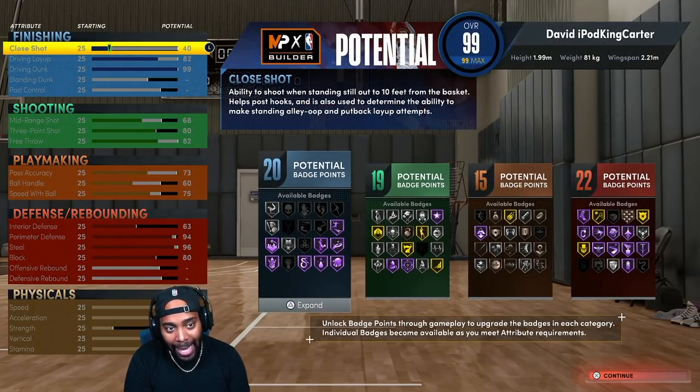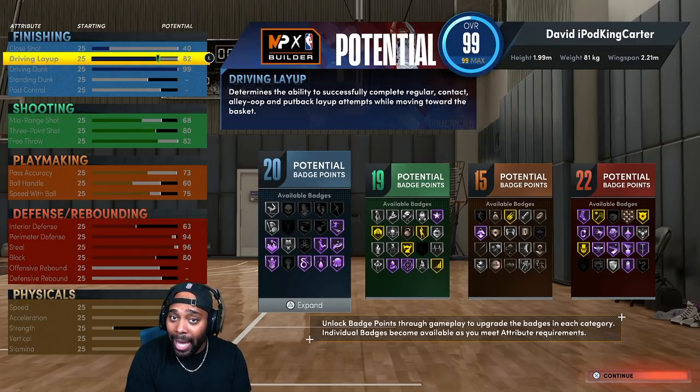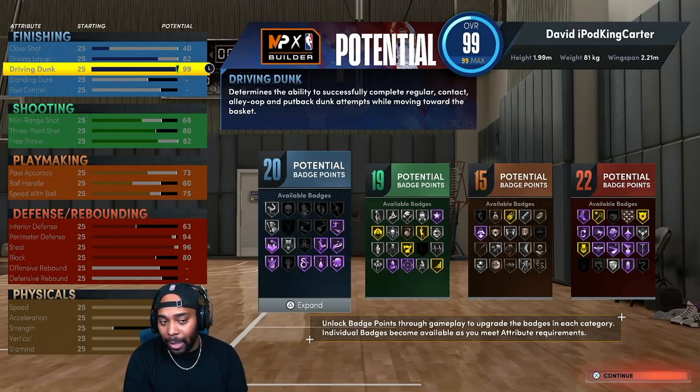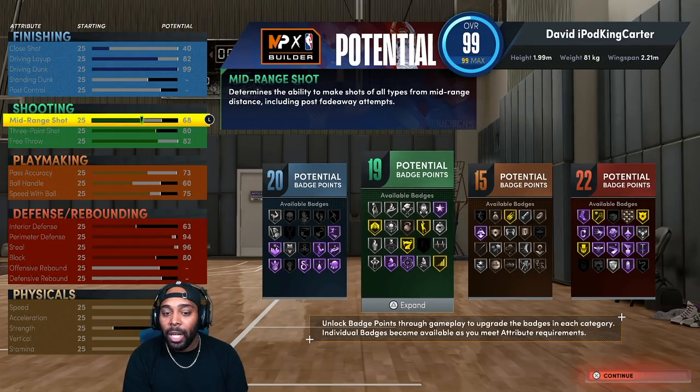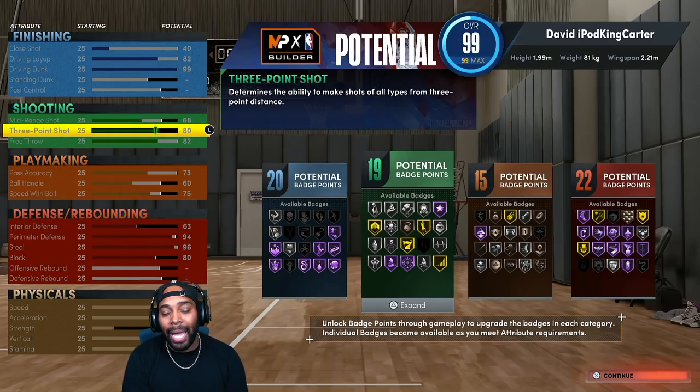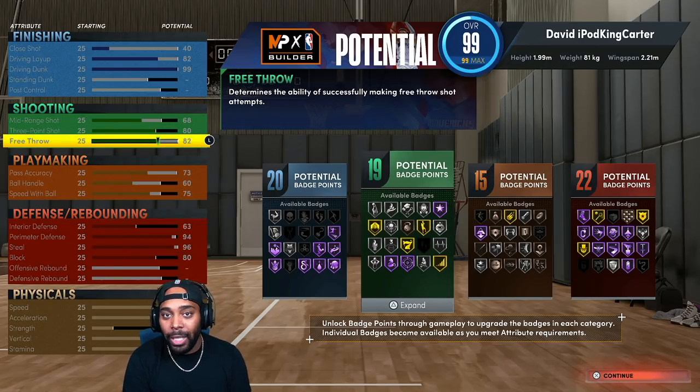As far as my driving layup, only needed at 82 — I get certain packages that I want. Driving dunk, definitely 99 — we're not playing any games. My mid-range shot is currently 68. I know what y'all thinking — why isn't the mid higher? I really don't need it. I'm shooting threes sitting in the corner or I'm dunking on somebody. Three-point shot at 80. Free throw at 82 — I'm going for a lot of contact dunks and contact layups.